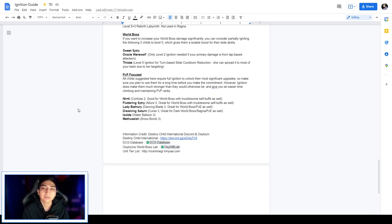For PvP-focused units, all Childs suggested here require full ignition to unlock their most significant upgrades, so make sure you plan to use them long-term before committing. Ignition makes them much stronger and gives you an easier time climbing and maintaining PvP ranks. Examples include Nerdy, Fluttering Citri, Lady Bathory, Dreamer, Saturn, Isolate, and Methuselah. Recent debuffers like the new Nicole can also benefit from ignition, so check the Rice Mine tier list for high-tier PvP debuffers.